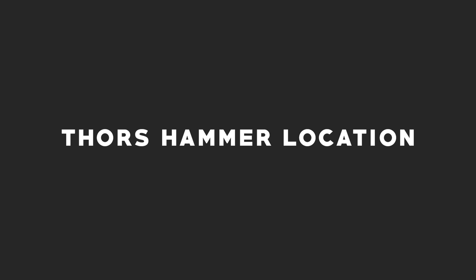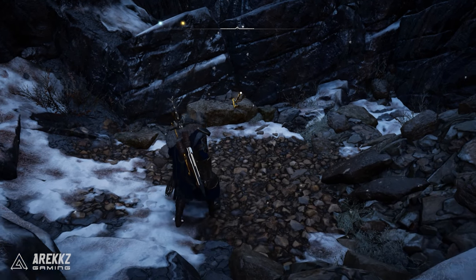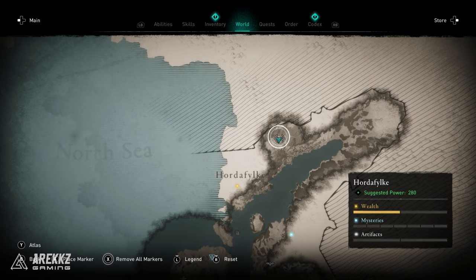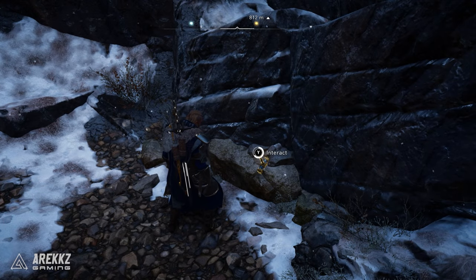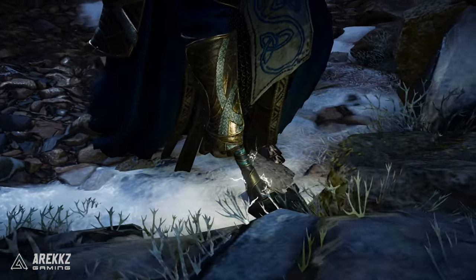Once you have all of Thor's armor, make sure you have it equipped and then it's just a matter of finding the hammer. Head over to Norway in the area we're showing now. Run up the mountain — it's a slightly linear path — and you will find Thor's hammer amongst some rocks near the top. With the armor equipped, you can pick it up and the hammer is finally yours.